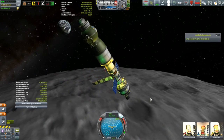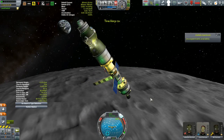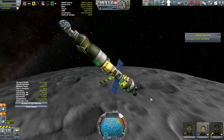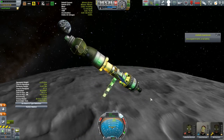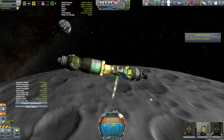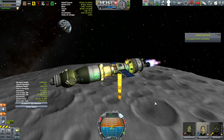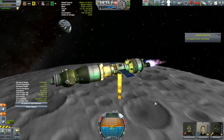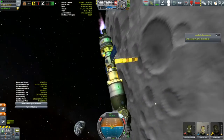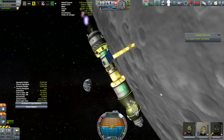There are 15 biomes on the Mun and I want to get EVA reports over every last one of them. So I'm going to need to keep track of them as I do them. But of course the first thing we're going to do is get ourselves circularized and into this nice polar orbit. And then, being in a polar orbit, as the Mun rotates below you, you will pass over every single one of the biomes eventually.